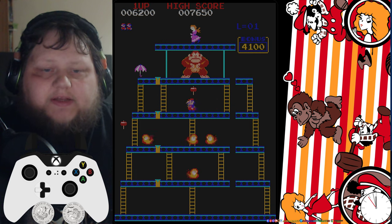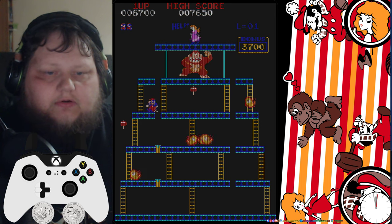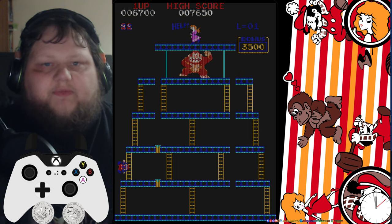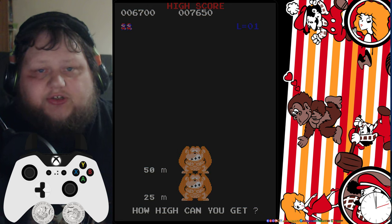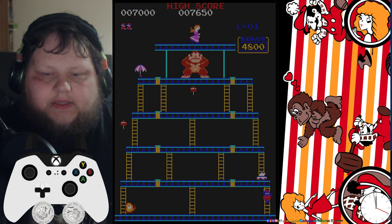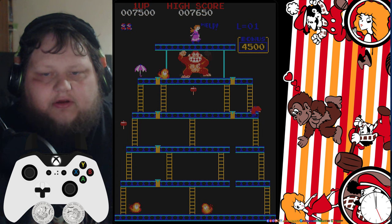Now let's get these wedges and knock Donkey Kong off his high perch here. So far, so good. But this is where it gets difficult. And falling off is going to kill me — it wouldn't have mattered if I hit the flame or not. If you take full damage, you die in this. So that's unfortunate. Let's try and get there again. Other than that, the setup wasn't bad up until that final bit — I had a lot of the wedges going.